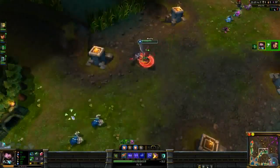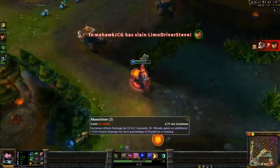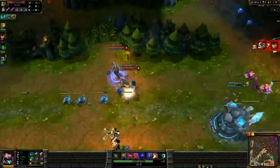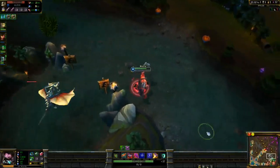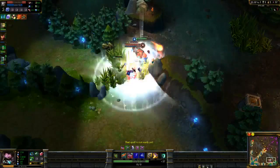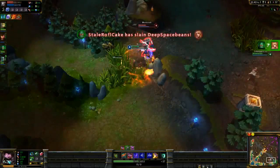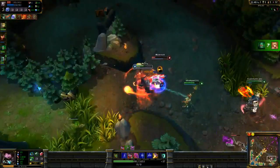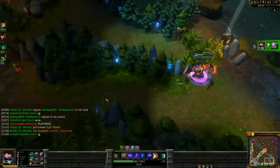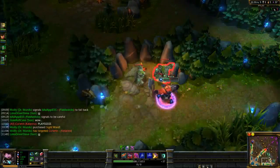Mundo does a lot of damage when he ganks, as you can see, because his W does so much damage. Imagine when you use your E - your attack damage just goes off the charts. Sion should get that kill and then we can go in on these guys. My exhaust enabled me to get that kill because it stopped her from doing damage. Mundo will go where he pleases. That was a really nice pickup for us.